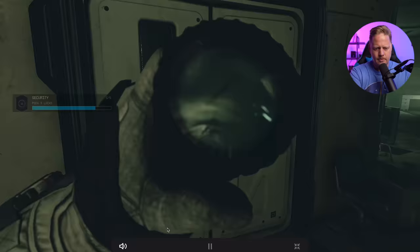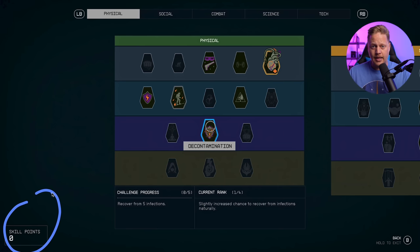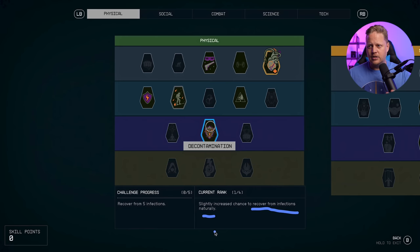Decontamination is new information we saw here and at a few other points in the Direct — in the bottom left corner you might see indicators like 'cough' or 'soreness,' suggesting a survivability mode integrated into Starfield. Decontamination means you recover from five infections and slightly increases the chance to recover from infections naturally — possibly without specific medication or healing packs, and you may even build up an immunity as you rank up this skill.